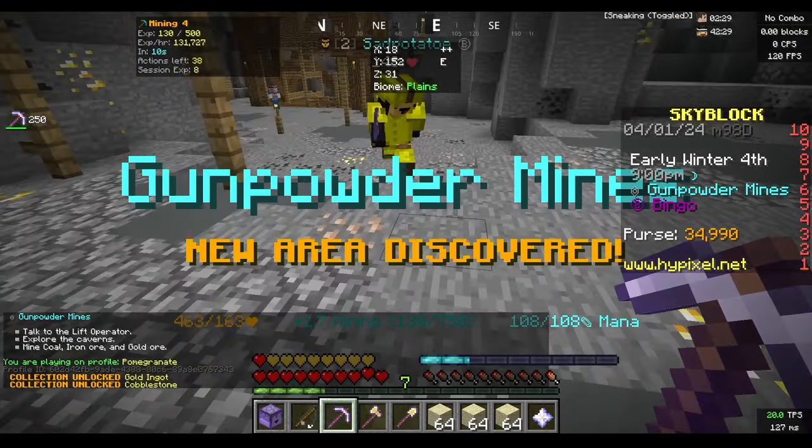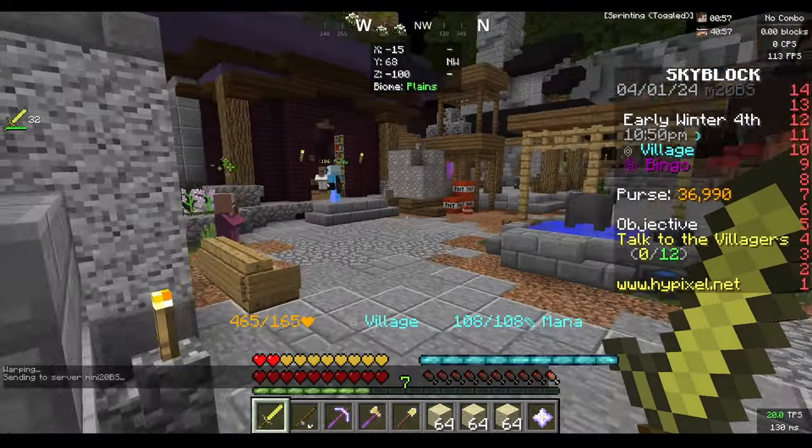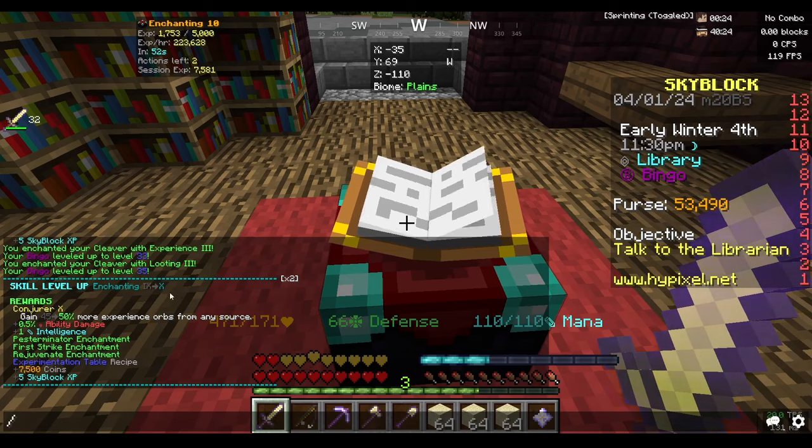We have the cleaver recipe, so we're going to go ahead and instantly craft that. I'm also going to upgrade it. We now have enchanting level 10, so I'm going to go do the experimental table.